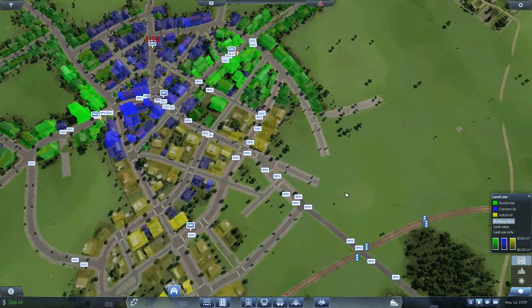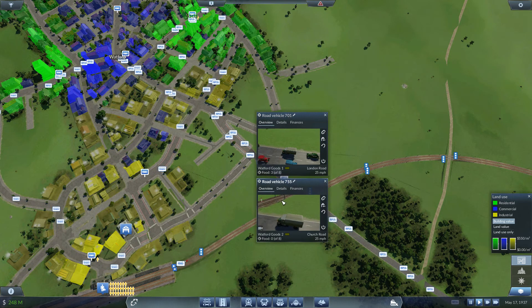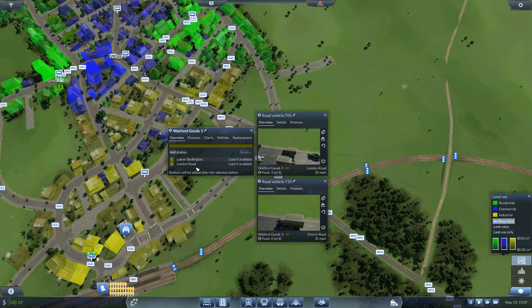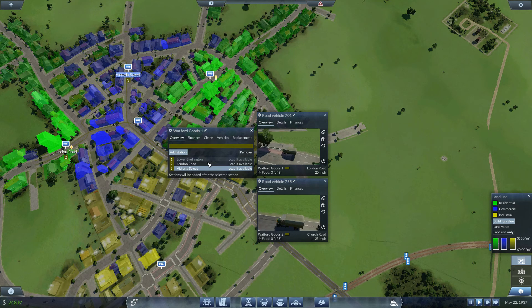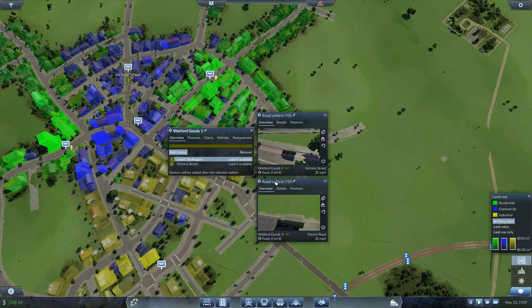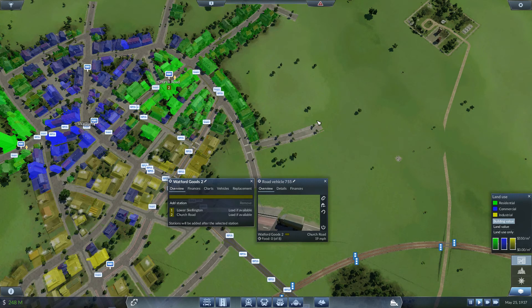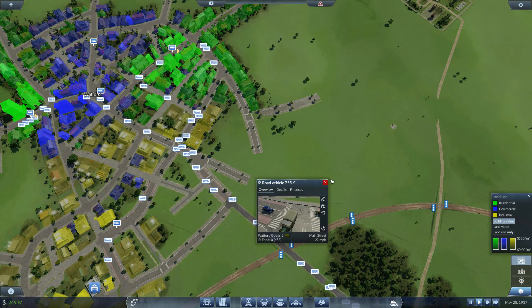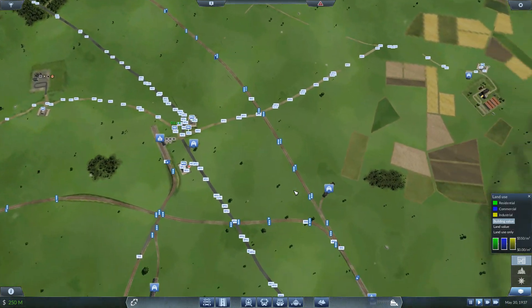So then we would have two truck lines here — Watford Goods 1 and Watford Goods 2. Let's get rid of London Road and add Victoria Street. And for Goods 2, we'll get rid of Church Road and add Main Street. Let's see if that makes a difference. That was a good tip from Yuzu.